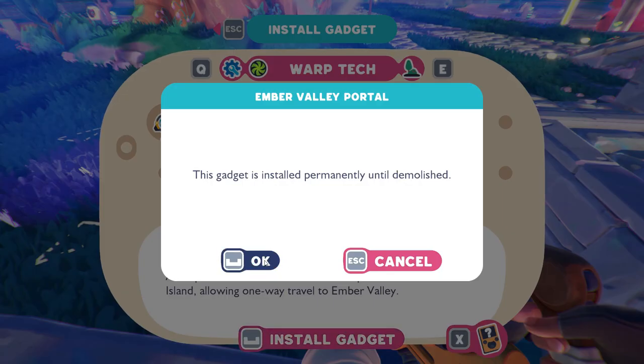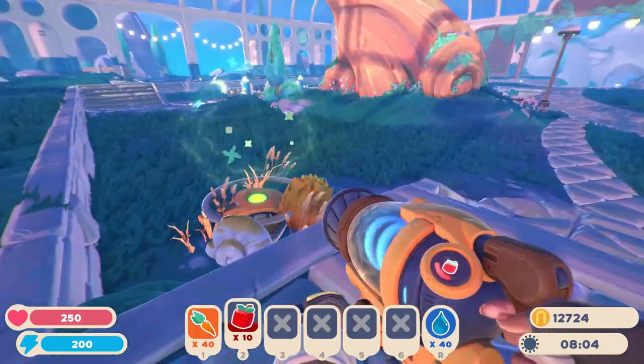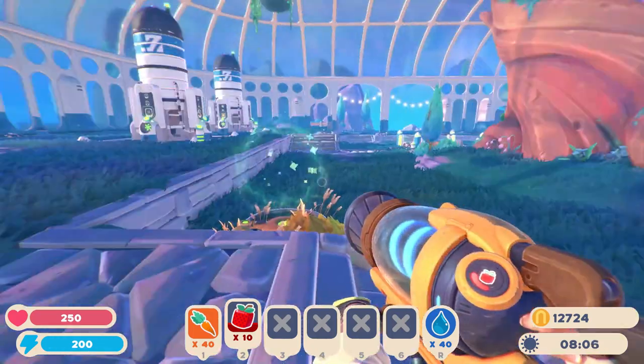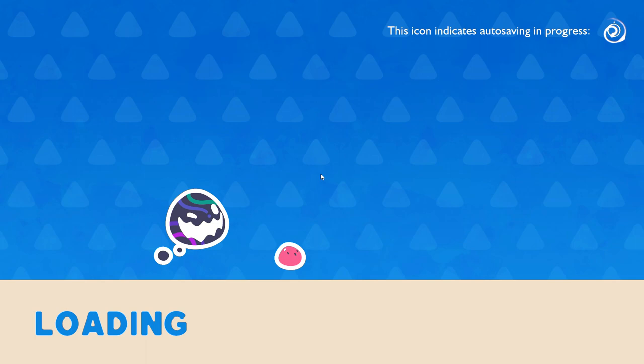If you want to put it there, go for it. Install it. Oh — scratch and install permanently until demolished. Yeah, I like it there. There we go. Too bad we are not going to the Amber Valley. Actually, we can teleport there to get faster to the teleport to the Starlight.